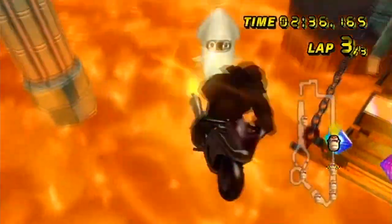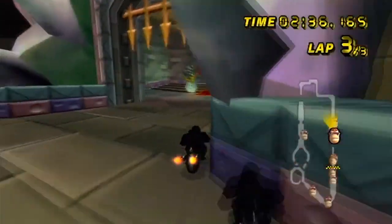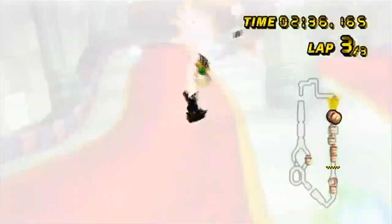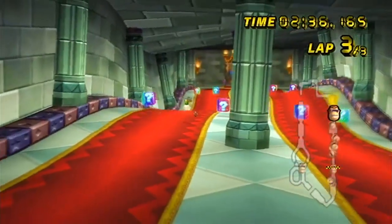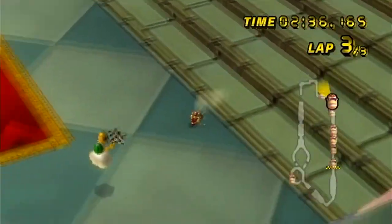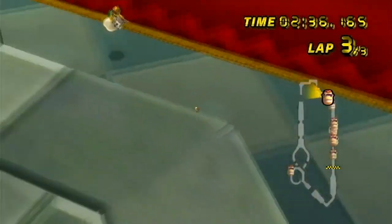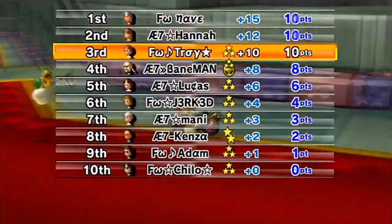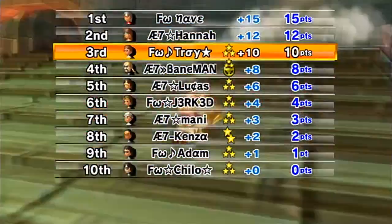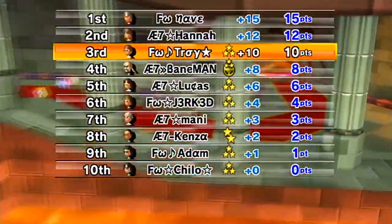So yeah, we get first and third this race. Everyone's got to finish except the guy in last, unless 30 seconds pass after the person in first finishes. We get first, third, sixth, ninth, and tenth so we lose that race by one point — 30 to 31.